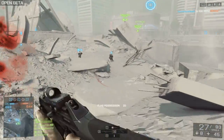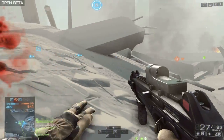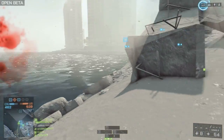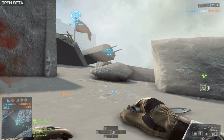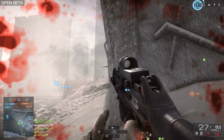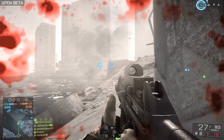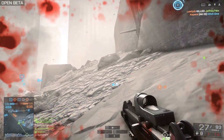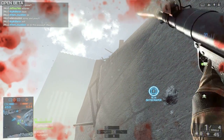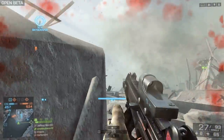On Conquest in the 64-player PC version, you've got five points to capture on the Siege of Shanghai map. On the current-gen beta version you've only got three points to capture, and the map feels — and I think physically is — smaller. There's definitely less detail, fewer places to hide, and the buildings aren't as intricate with fewer rooms. The map is scaled sensibly according to how many players are on it.